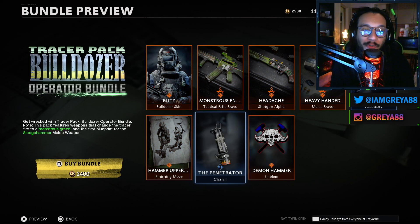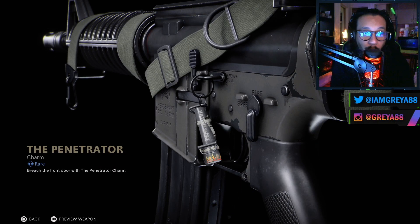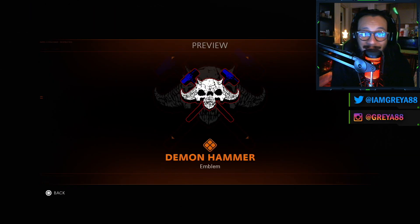We have the Penetrator weapon charm, and here's what it would look like on your weapon. And last but not least, Demon Hammer, which is an emblem — and it would look like that.